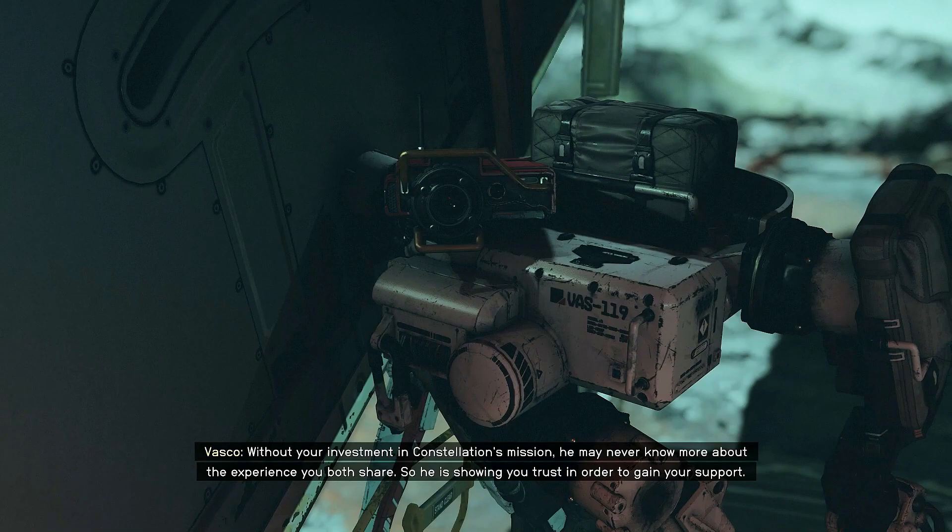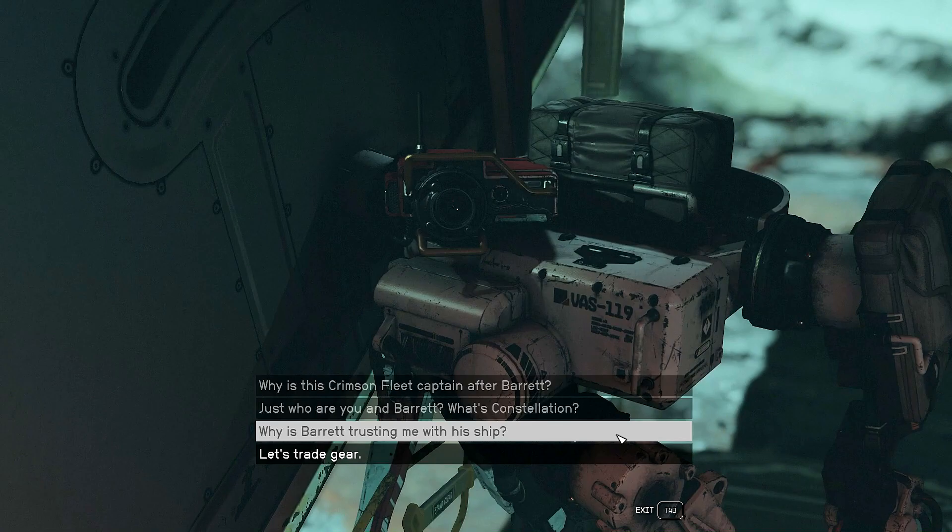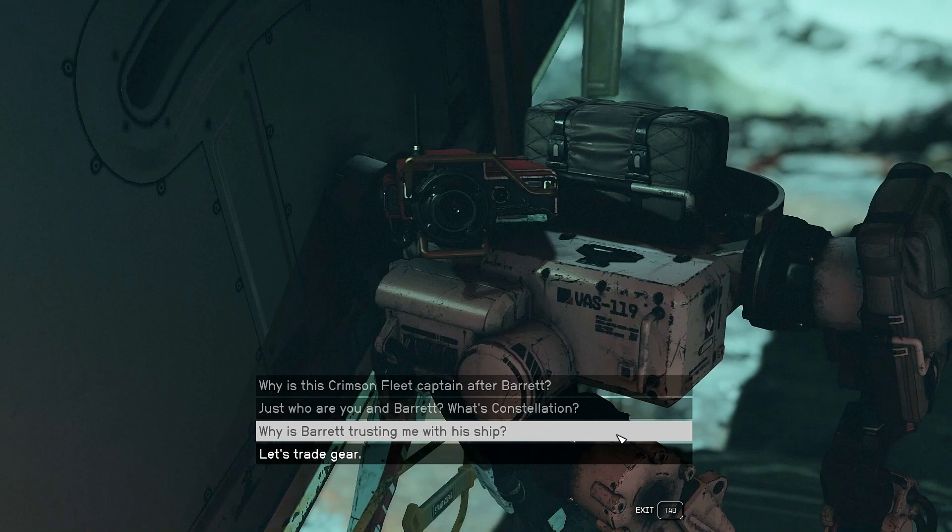Why is Barrett trusting me with his ship? Barrett would say that billions of years ago, we were all one with the cosmos, so technically you have known each other forever. But the more practical answer is likely that he needs you. The number of known people who have been affected by the artifacts is now two. Without your investment in Constellation's mission, he may never know more about the experience you both share. So he is showing you trust in order to gain your support. Did he just say that Barrett is the one who also had the experience? So it's us and Barrett who were affected by the artifact. Interesting.